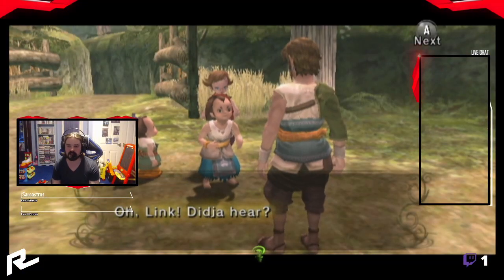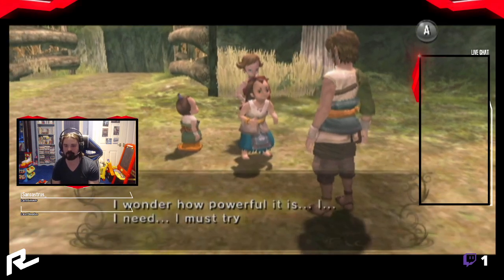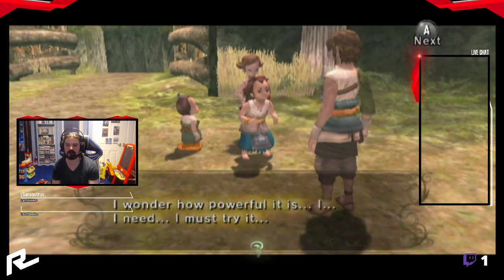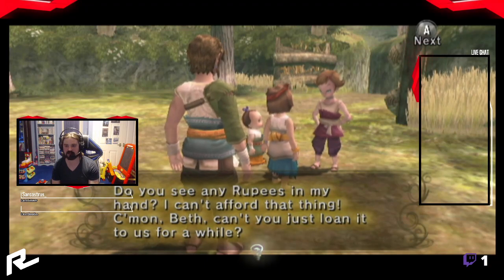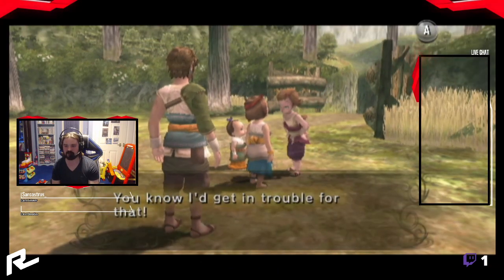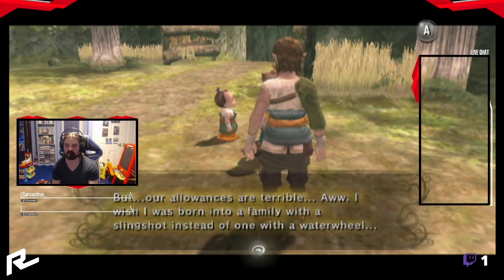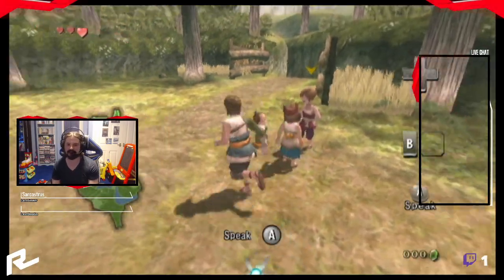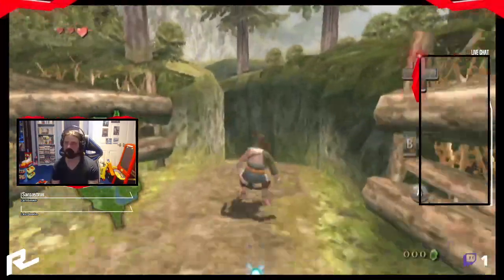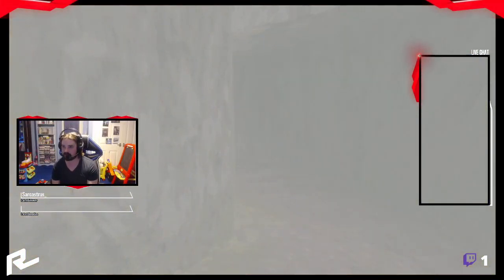Link, didn't you hear? They're selling a slingshot at the store right now. A slingshot! I wonder how powerful it is — I must try it. There are two brothers, by the way — one is a deadpan snarker and the other is enthusiastic. He says their allowances are terrible and wishes he was born into a family with a slingshot. Get your priorities straight, man — you've got a water wheel, that's good for business!